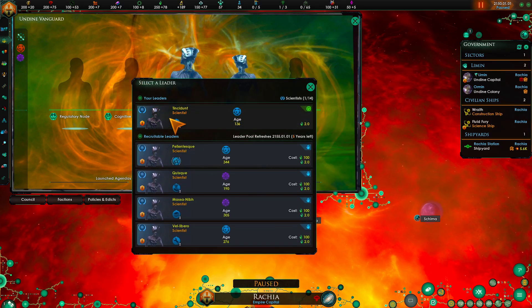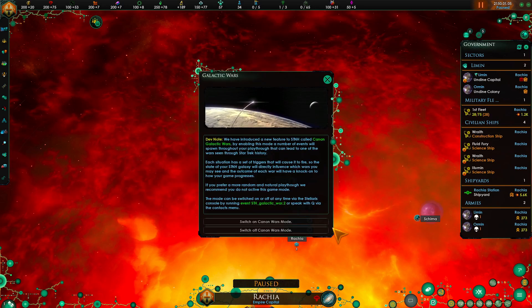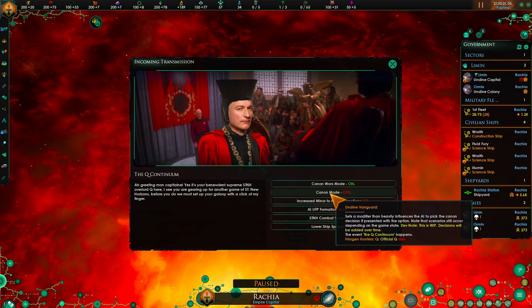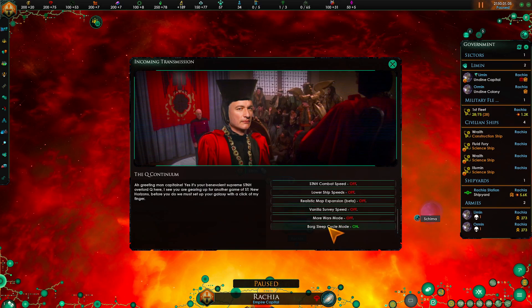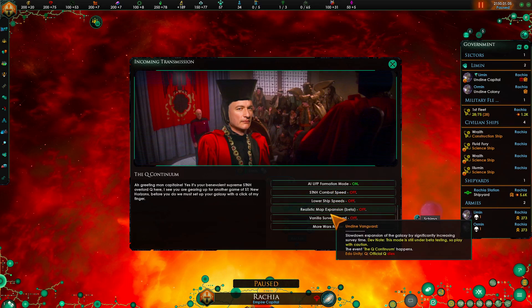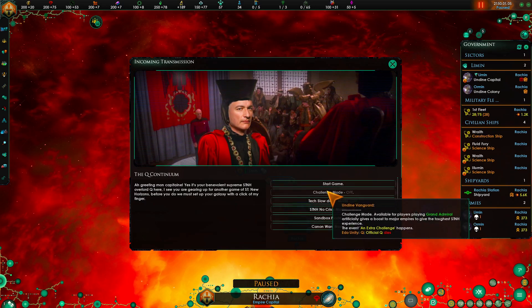All we have is this critter. We need to actually unpause and let the pop in there - thank you. So we're going to turn on the text slowdown, wars, cannon mode. We're going to make sure the UFP forms. We're going to try combat speed and map expansion. Alright, let's start the game.